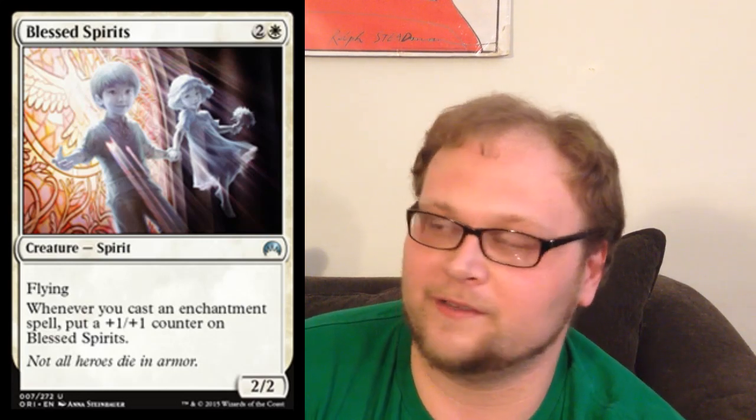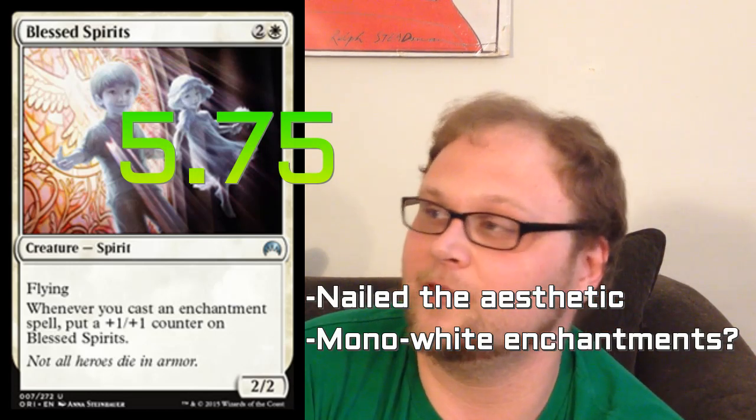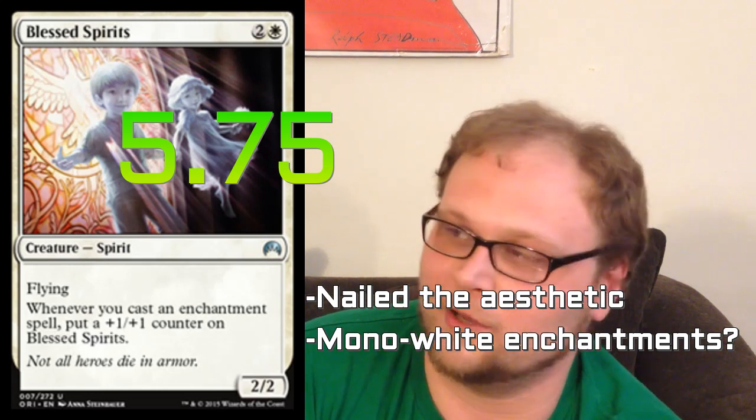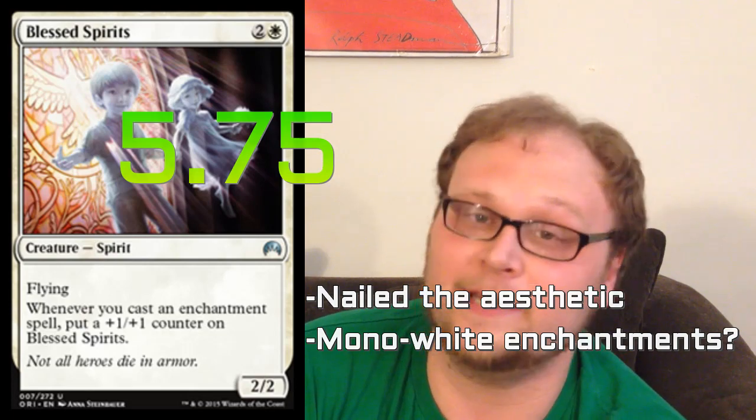There's a card later on in this list that maybe makes a case for Mono White Enchantments in Standard — you'll see it, I'm really excited about that card. And Blessed Spirits could slide into that deck super well. All things considered, I'm not seeing it in Standard except for in that one deck. I love the artwork, it's going to look really good in foil, and it has the best flavor text I've seen on a card in a long time. Based on design and aesthetics this card gets like a 17, but in Standard it's probably not great. In limited, though, it's fantastic.